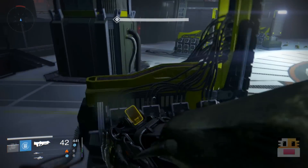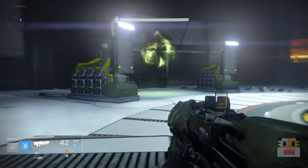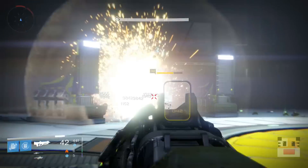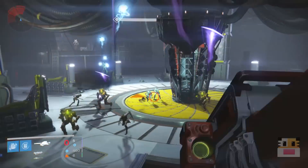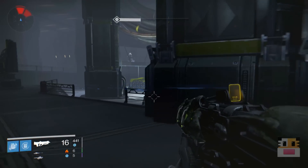You get this thing by completing the hard mode raid on just the pit part — the part where the lanterns are. If you complete that part, you have a random chance of getting this thing to drop. One thing I wanted to mention is that this is a PvE review, so if you're looking for PvP performance, this is not for that — this is solely based on a player versus environment role.